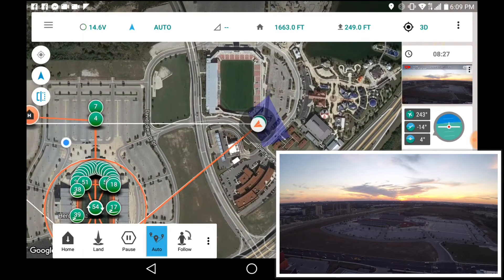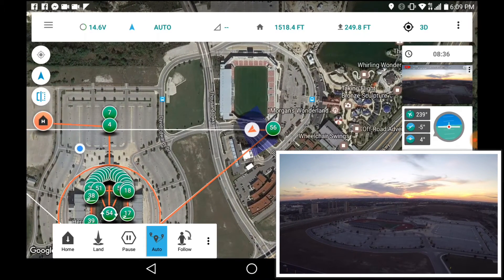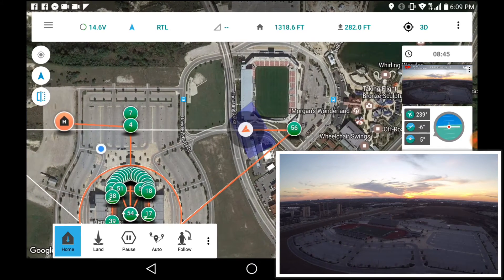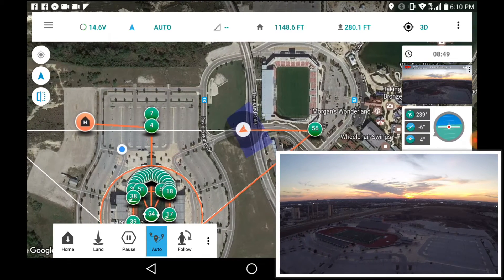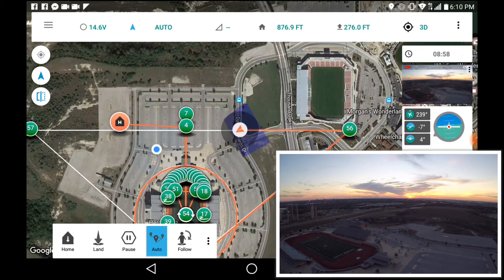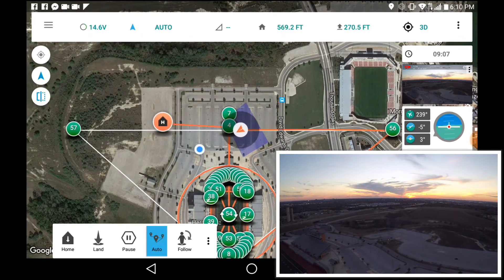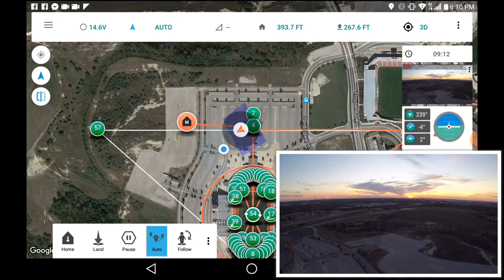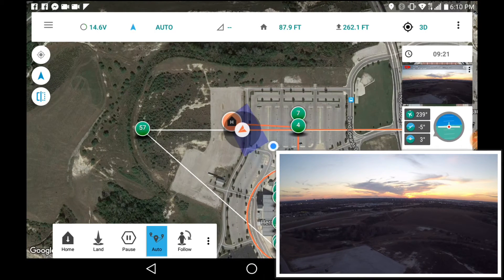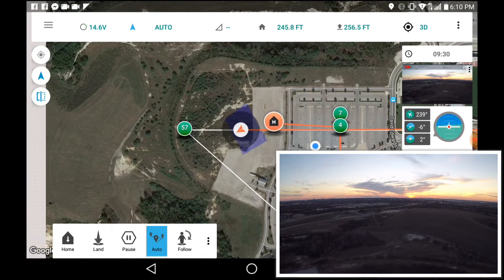Going for waypoint 57. Data link lost — check connection. Data link restored. Mode: return to launch. Battery at 50%. Mode: auto. Because I had a loss of signal, I believe the Solo resets the region of interest. With directional antennas you need to stay facing the same direction. Knowing what I know now, I could have hit the three dots to the right of the menu on the bottom left and gone back to the last region of interest. It would have gone back a few waypoints, but if you definitely need those shots and you have a loss of connection, you're going to have to go back a few steps or refly the mission entirely.